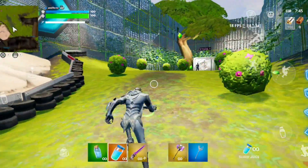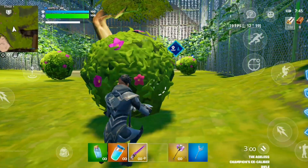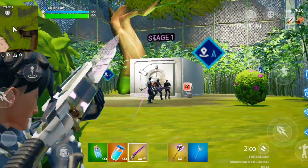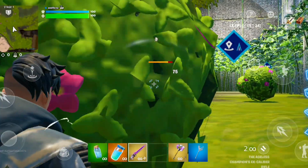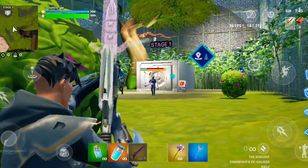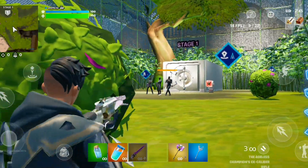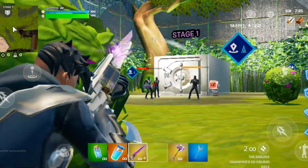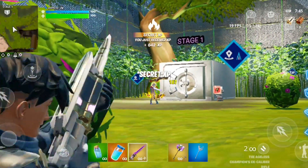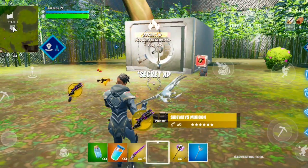What you wanna do is just defeat this boss — that's stage one. As you can see, it's literally stage one. So you wanna take the bosses from stage one down to stage five. This will be quite hard for some people, but it's easy when you get the mythics — these copper mythics as you can see.